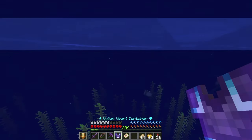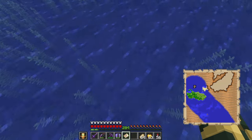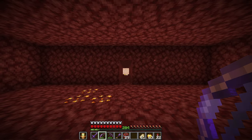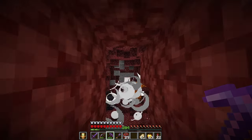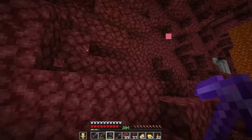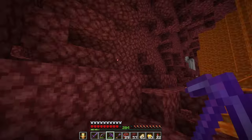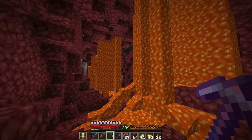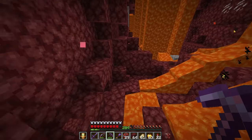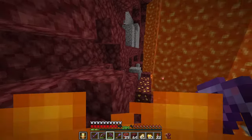I'll dig straight down from here, but before we do that let's mine some ancient debris. When you guys are ancient debris farming, do you get rid of all the lava blades or do you just go through the entire tunnel and yoink whatever you can? Me personally, I just pass them. Let me know what you guys think in the comments — I'm interested to see how you do your ancient debris farming.